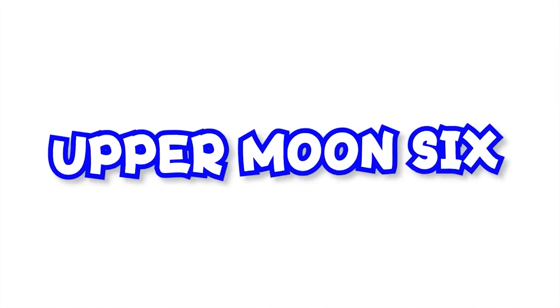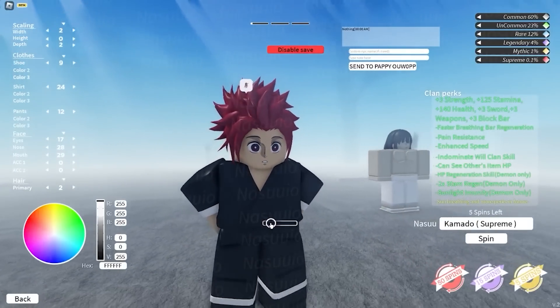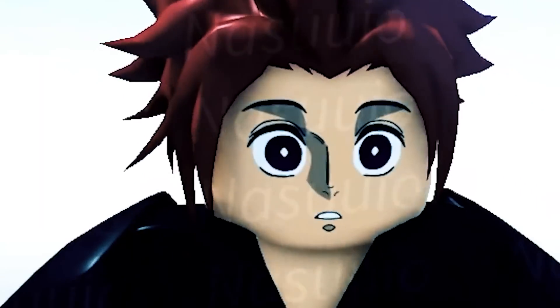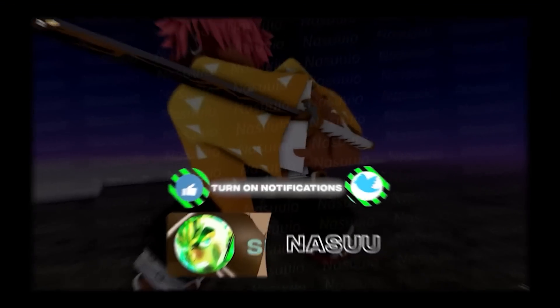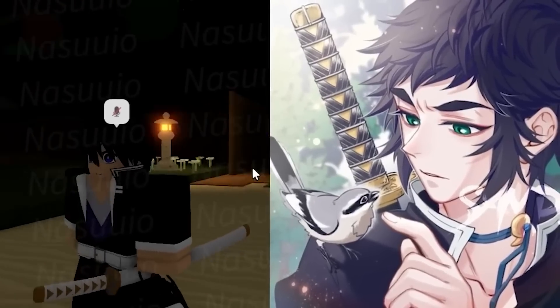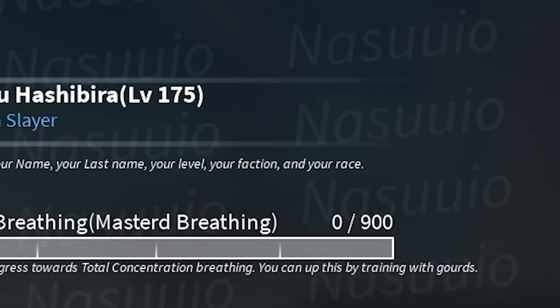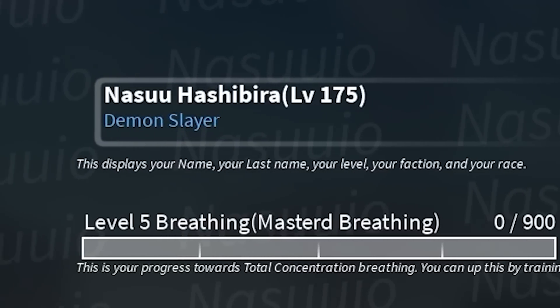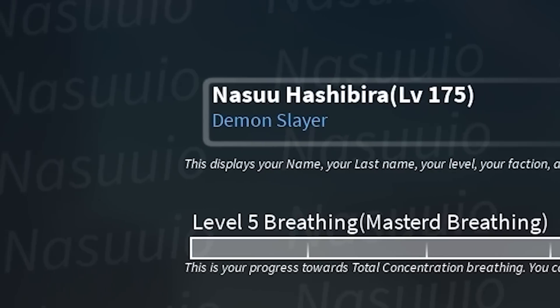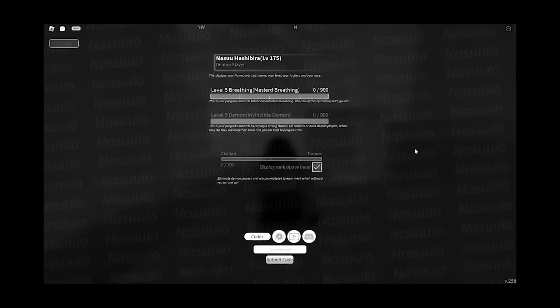Once we're Upper Moon Six hybrid Kagaku, we'll kill every upper moon demon in Map One. Let's start our journey. My avatar looks like Tenjiro. We're going to Map One. My drip looks like Kagaku a little bit - at least in human form. When I turn into a demon it's gonna look a lot more like Kagaku. But right now we're just a regular slayer without lightning breathing - demon slayer Nosuke. Later in the video we will be becoming hybrid Nosuke after some challenges.